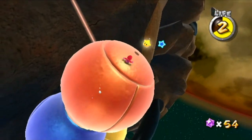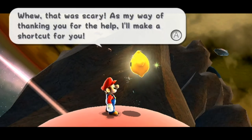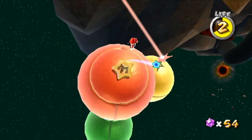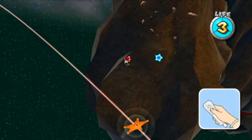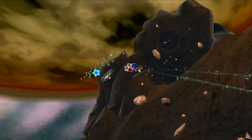Anyway, so I just lost health there. We're going to pretend I didn't do that. Phew, that was scary! Alright, you'll make a shortcut. Transform! Let's do this! So I'm going to be slung up to another launch star.